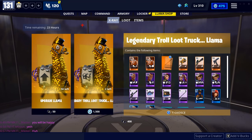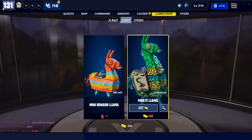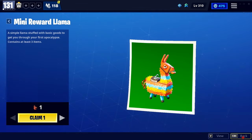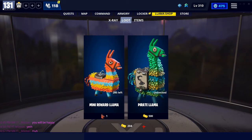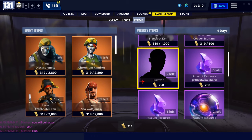The X-Ray tab is where you can buy llamas for extra loot to help boost your account. The llamas in the tab switch daily. The loot tab shows all the llamas you own and that are claimable. You can use event tickets — once you have 500 — to buy event llamas. Items can also be purchased with gold, and weekly items reset every week.